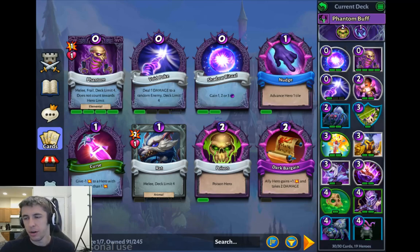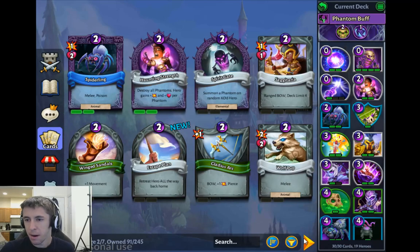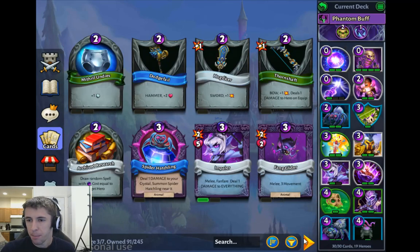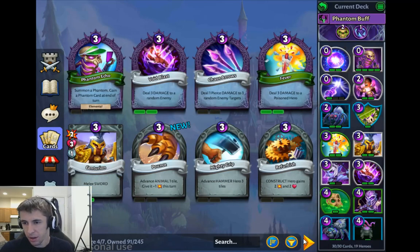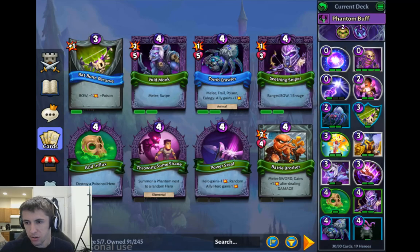Now that we've talked about Hero powers, let's talk about how this deck works. I got rid of a lot of the standard cards from the Dark Elf starter deck. Chaos Arrows I don't think is particularly good, Battle Brother I don't think is particularly good — not with Dark Elves, at least. He's really good if you have a way to keep him alive, but that's tough.